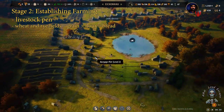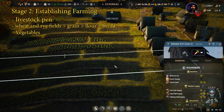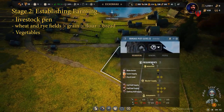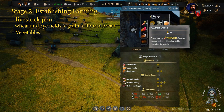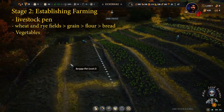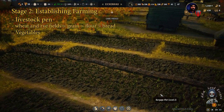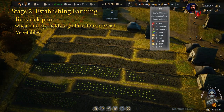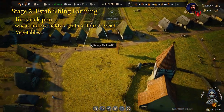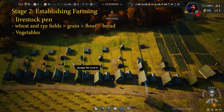In the second stage of establishing farming, you can also establish an extension and place vegetables. It can be found in the extension menu — it is called vegetable gardens and costs only 15 wealth. You can farm carrots and other vegetables there. This is a passive way to increase your food in this game, and it is easy and nice because it does not consume any salt from your families.